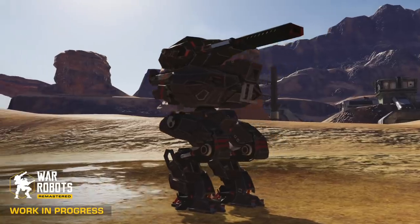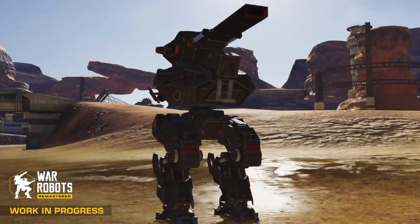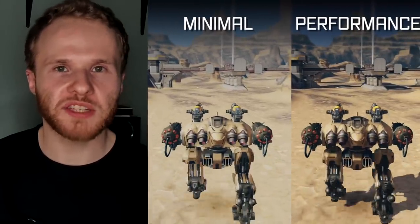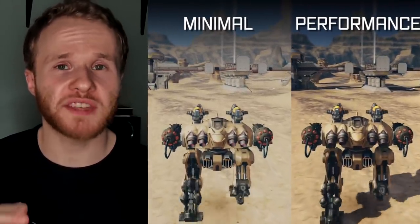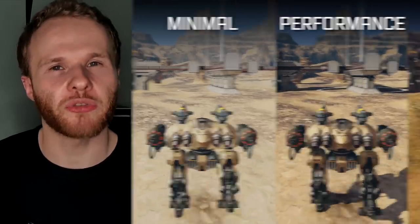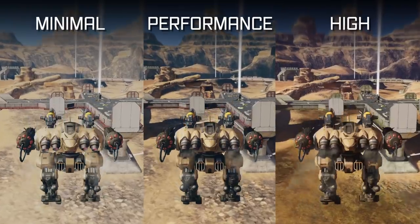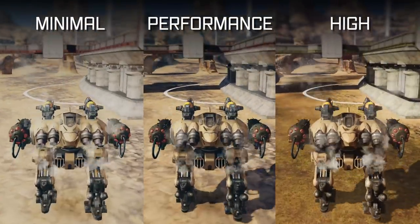81 robots and 105 weapons — and this includes Titans, Special Editions and Suits — with models, textures, animations, effects and sounds remade effectively from scratch. Then we have three graphics presets. Minimal is tuned for low-end devices. Performance provides very pleasant graphics but with less eye candy to achieve a higher framerate. And High shows Remastered in all of its glory in silky smooth 60 frames per second.